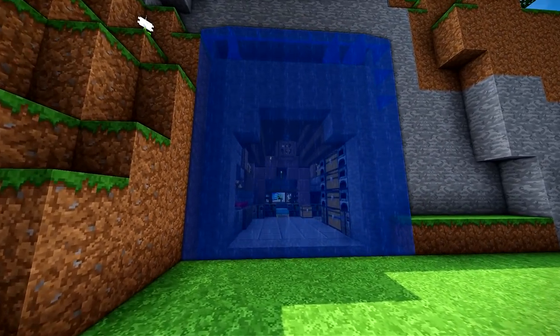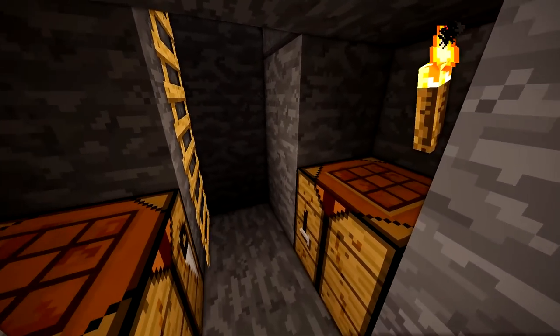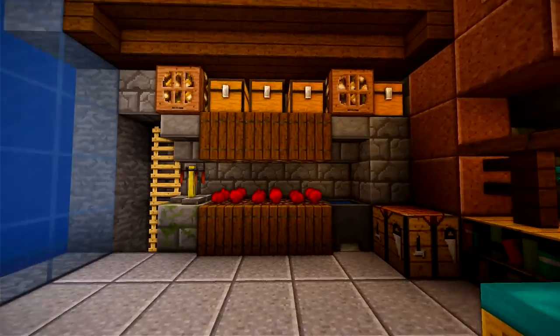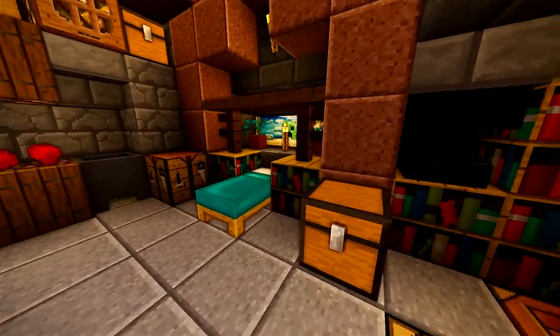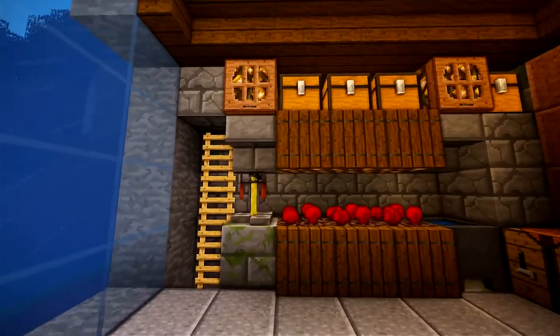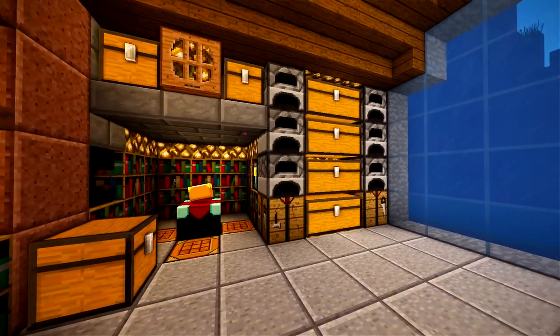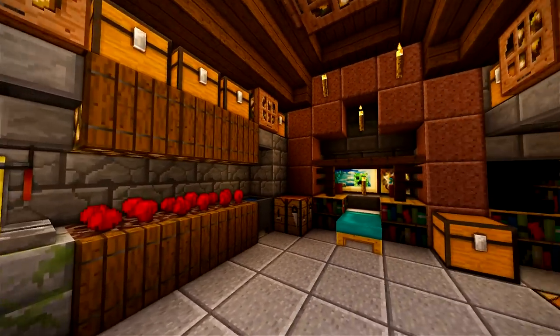Hey guys, what is up, the Neocubist here. Welcome to my hidden waterfall base tutorial. It's got a nice entrance right here, it's a really cool base. Honestly, it has everything you could need for survival minus a nether portal and a mine, but you could put that somewhere. I'll show you how to build it block by block, step by step. I won't leave out a single thing — everything you see here is gonna be in the tutorial.